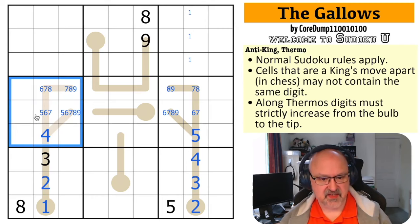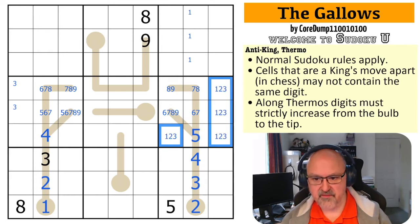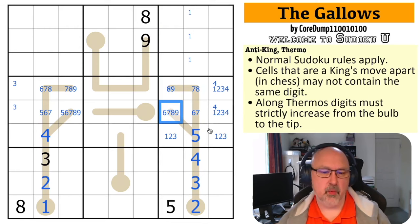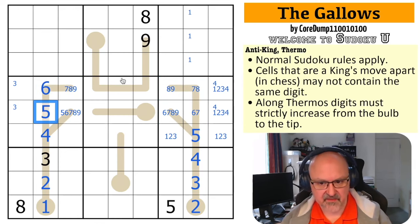Where is the three in this box? The three can't be in any of those cells because of anti-king, so three is here. Five means these are six, seven, eight, nine. So these are one, two, three, four — but I can't put four in either of those for multiple reasons, so four is in one of those two. Four is up here. Six, seven, eight — with nine there — this is a six-seven-eight-nine quadruple, so that is a six, that is a five. There's no five or six here.